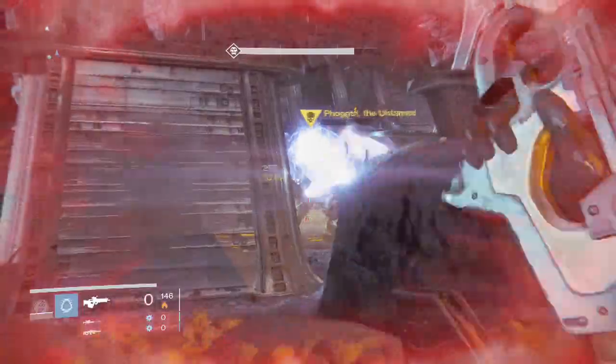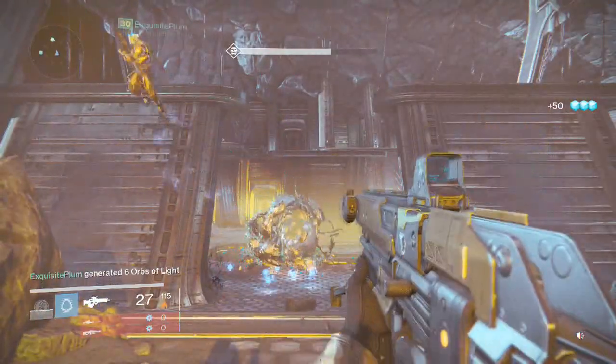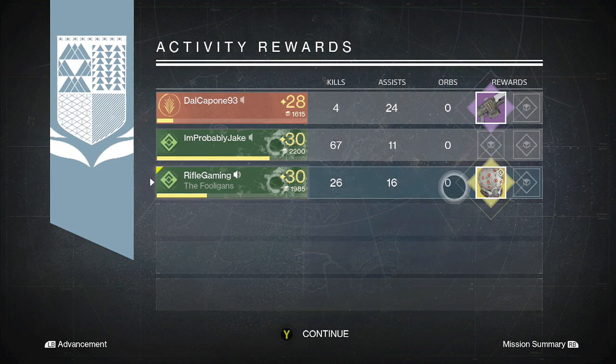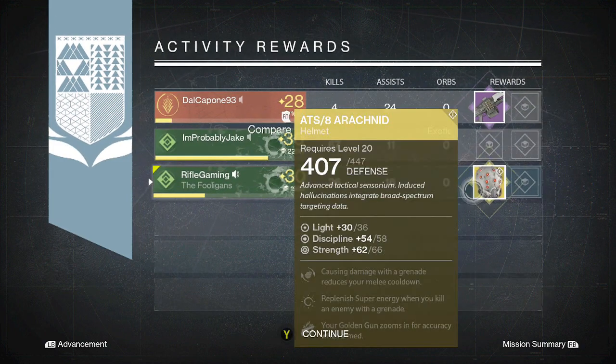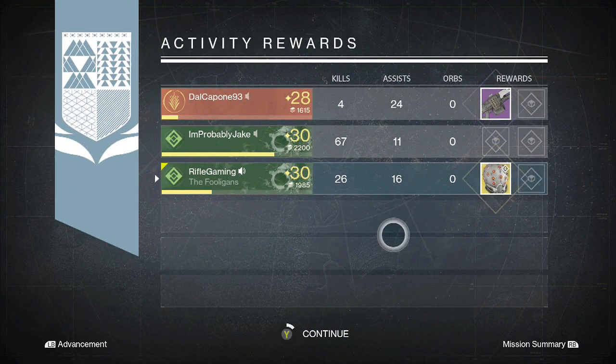That's about wrapping up this Phogoth guide. But check out what I got for the rewards from the Nightfall — it's actually one of my very first exotics I've ever found. It's the Arachnid helmet for the Hunter; it allows me to zoom in with the Golden Gun. It's a badass helmet. I couldn't believe I got it because it's one of my very first exotics. I normally don't have much luck finding exotics and I don't want to get all my exotics from Xur unfortunately.